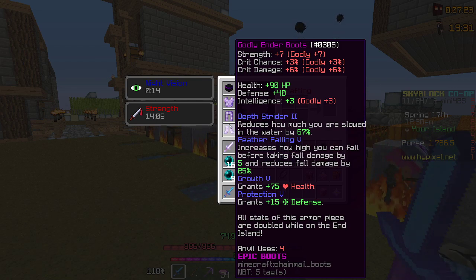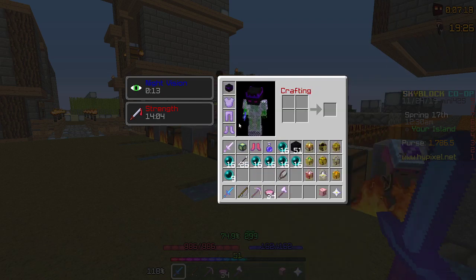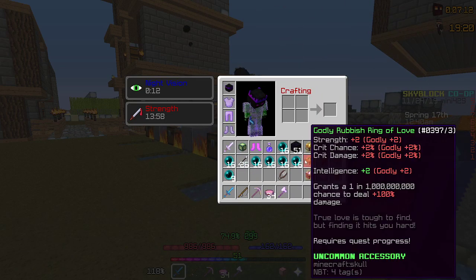So you definitely want to reforge this to Godly — it's worth it. If you don't already have an Ender set, you can always get one off the Auction House. This full set probably cost me about 100k in total, which is not bad at all.